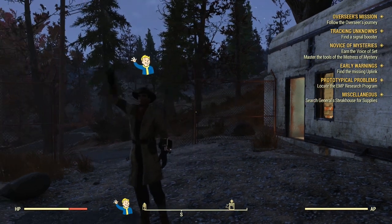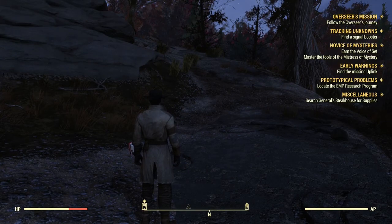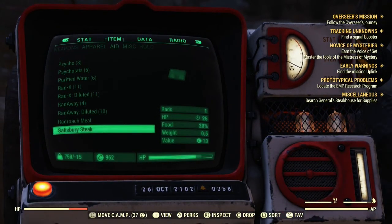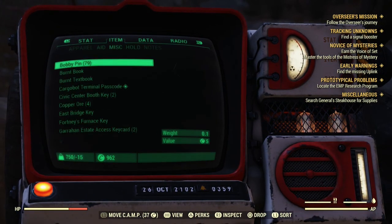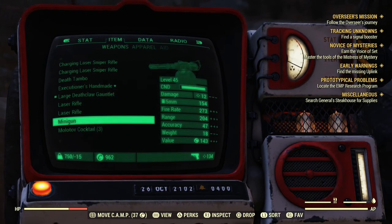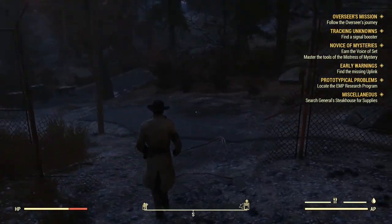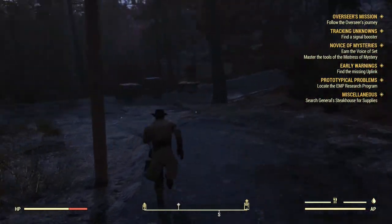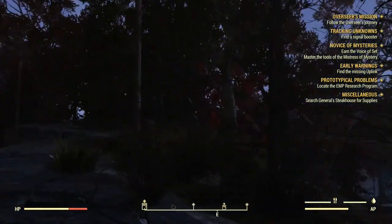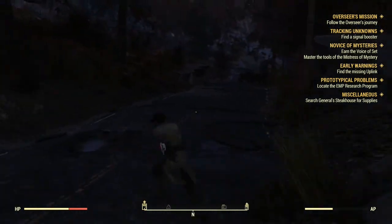Hey guys, it's Will here. Welcome to a different type of video for the day. What I'm going to do today is just quickly show you guys how to get unlimited weight in your inventory. If you see down the bottom left where I've got my weight shown, you can see it says minus 15. And just underneath my AP, I have no sort of weight symbol whatsoever — I show no signs of tiredness unless I sprint for a consistent amount of time.